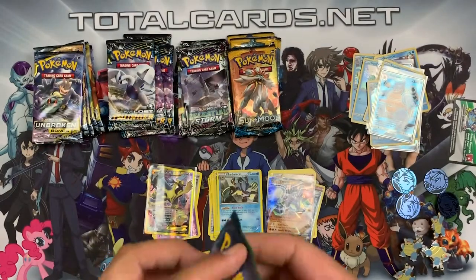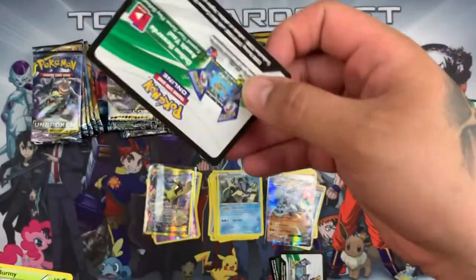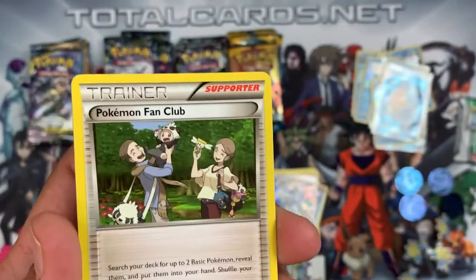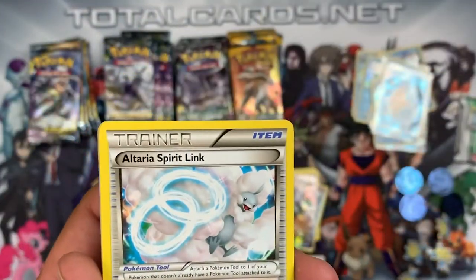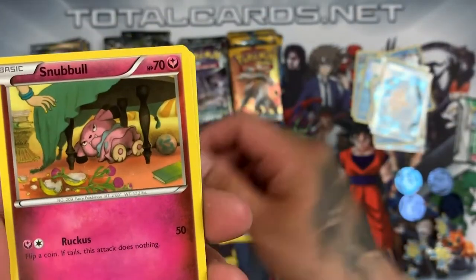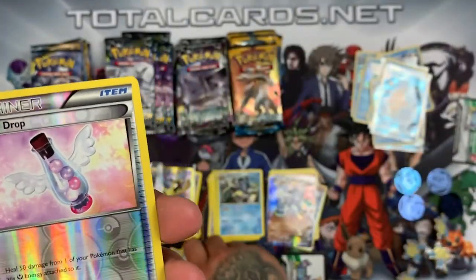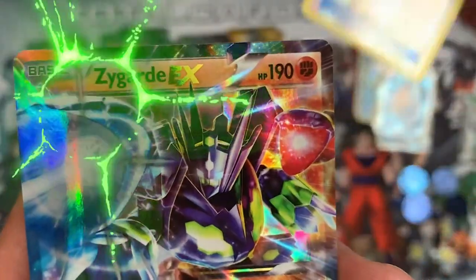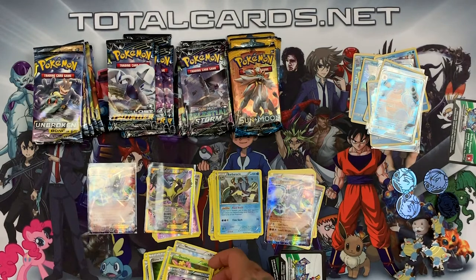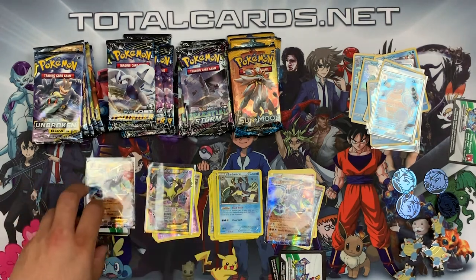Last Fates Collide booster — the Zygarde pack. It's a white code card. We have Pokémon Fan Club, Altaria Spirit Link, Dome Fossil Kabuto, Burmy, Snubbull, Bronzor, Minccino, Dedenne. The reverse is a Fairy Drop and the rare is another Zygarde EX! So there's nearly an EX in every single booster — four packs and three EXs, one of them being the Secret Rare. That is pretty cool.